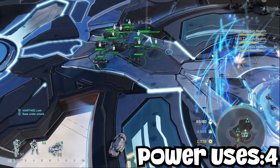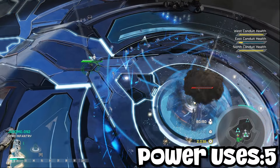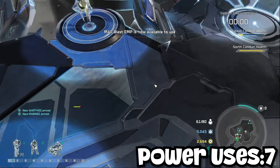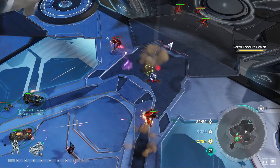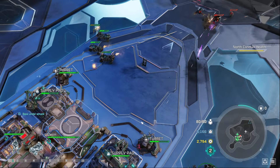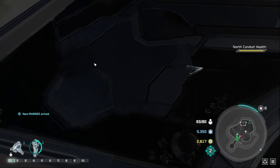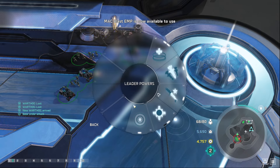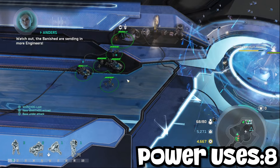We clear out the right Forerunner structure first, then the left. The last Forerunner structure is behind the Covenant base. Since we don't have enough firepower to destroy the Covenant base directly, we hijack a Banshee with our Spartan, take it to the left side of the map, fly up north, come across a mini base, destroy it, build up a small army, and with enough forces we can destroy the last Forerunner structure and the nearby Covenant units defending the area.